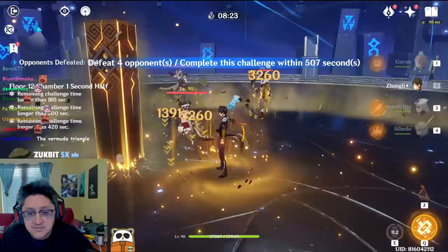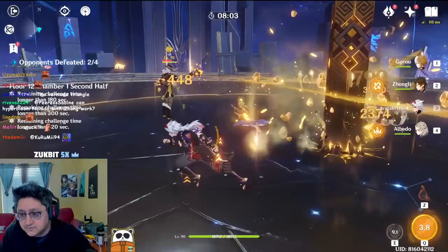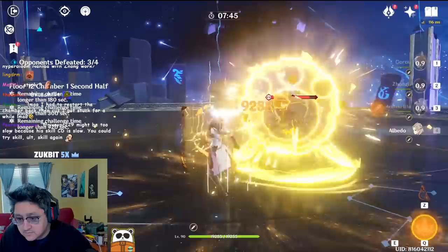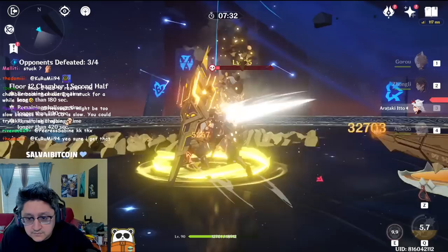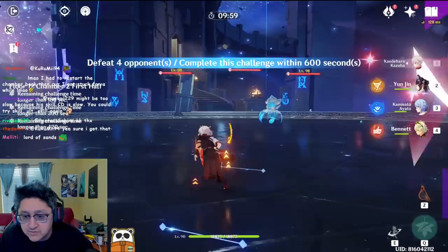Okay, floor two — it has four dudes. Albedo into Itto doing the work, and now we start auto-attacking these guys because we gotta wait for the charges. I'm frozen — Zhongli shield, how interesting. Okay, break this guy's shield, I think I'll just auto attack this guy a little bit. Let's freeze him. Resetting and sending. Not bad, Itto does really well here because they all group on you — no grouper required, they just run to you.